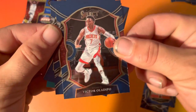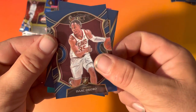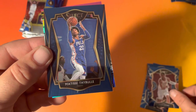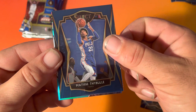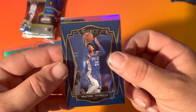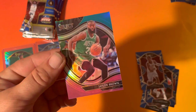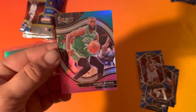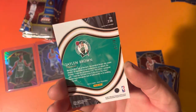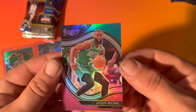Victor Oladipo. Isaiah — a coral. We have a — I don't know what this is, Celtics. Jaylen Brown, okay — Court Vision I guess. Court Shots or whatever.